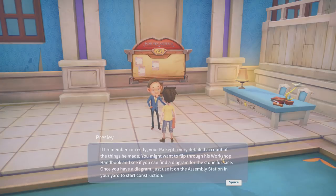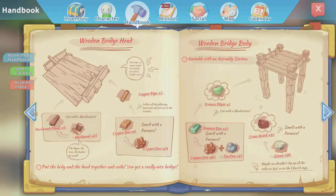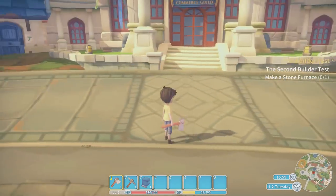'Your par kept a very detailed account of things he made — flip through his workshop handbook and see if there's a diagram of the furnace. Once you have a diagram, use it on the assembly station in your yard to start construction.' So we need to build a stone furnace using the assembly station. The handbook tells us everything — for a stone furnace, we need 10 stone and 10 wood. Pickaxe can be used to break down bigger rocks.